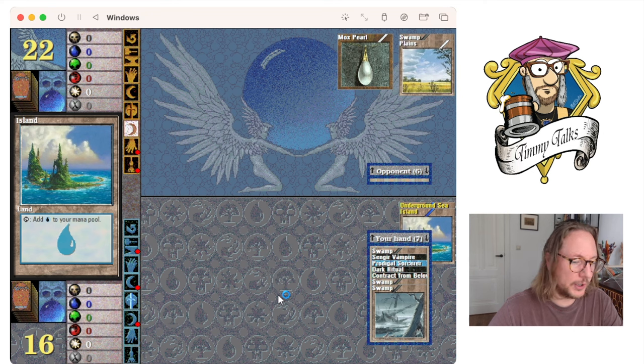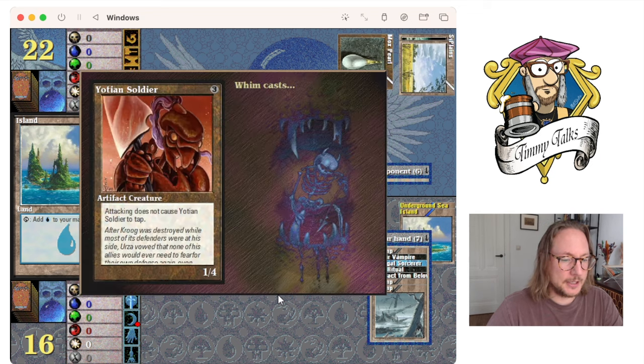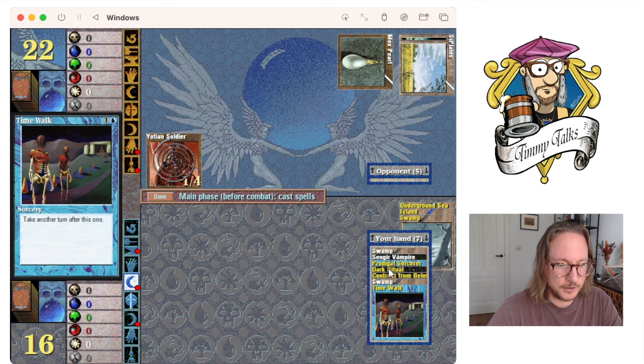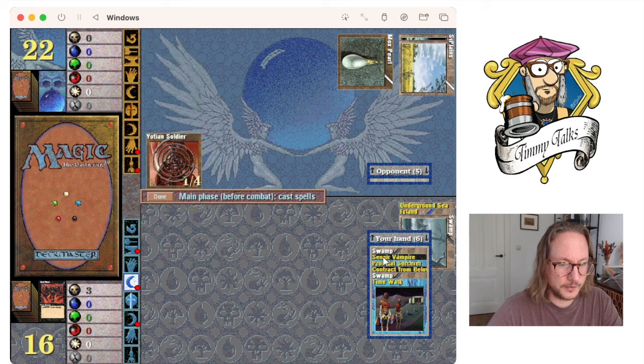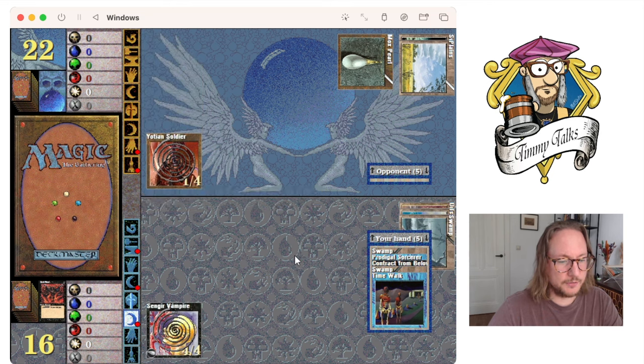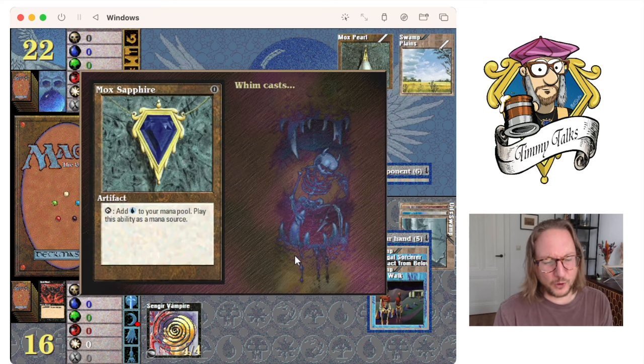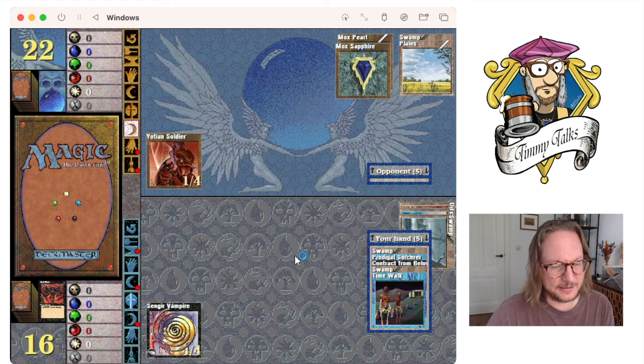We're going to try to empty our hand very quickly and then play the Contract from Below to refill it. Got a lot of swamps. Dark Ritual into Sengir. We also have a Time Walk — this deck is sick. This deck is sick. I haven't played for a week and I kind of forgot how sick this deck is. It's insane.